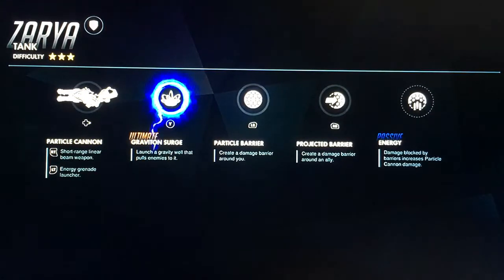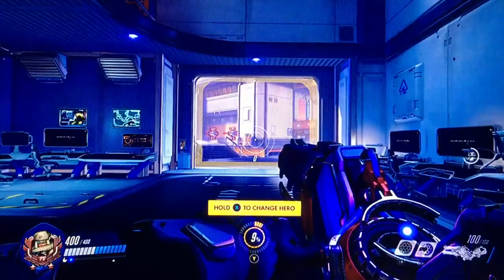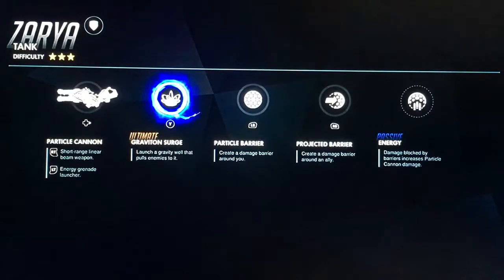Then there's Particle Barrier, which protects her for a couple of seconds. Then Projected Barrier, which protects one of her teammates for a couple of seconds. And then Energy — I think it just gives her an extra shield. Actually, let's read it: damage blocked by barriers increases Particle Cannon damage.